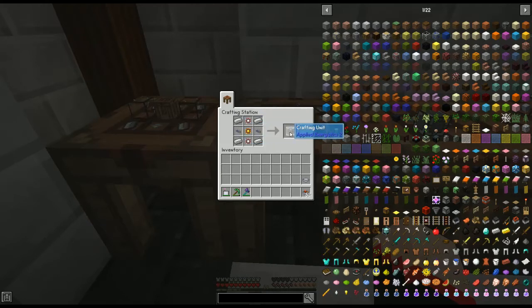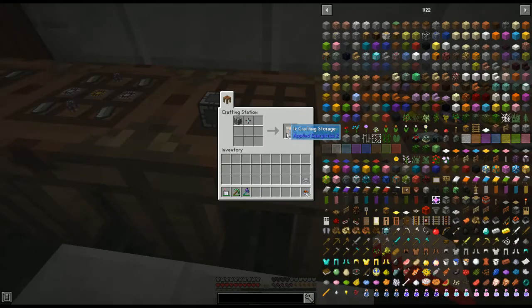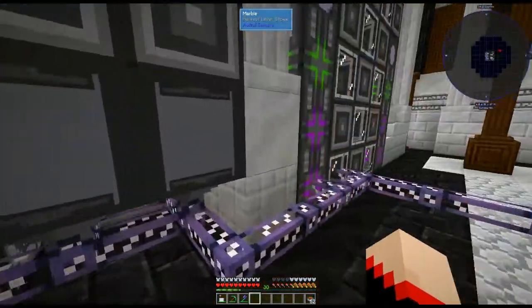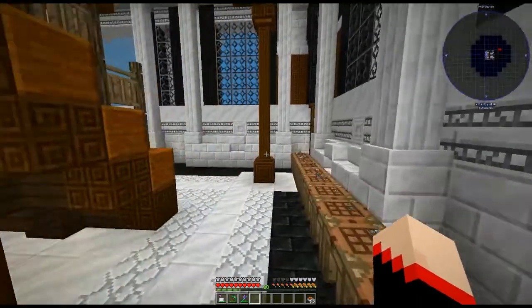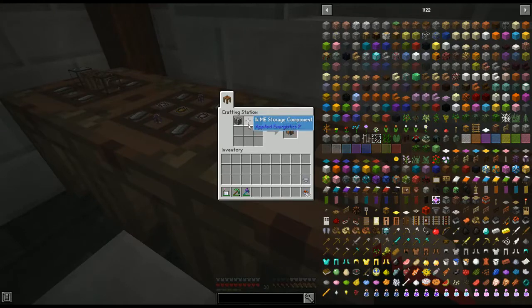That gives us our crafting unit. Next we need to turn that into a storage unit. You take the crafting unit and place one of the storage components in it. The storage component determines how much crafting storage space you have available. I did 1k here, but in the ones I actually set up I did 16k — that's just personal preference. You just switch it out with whichever drive you want.